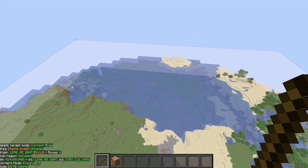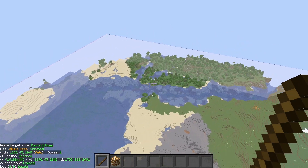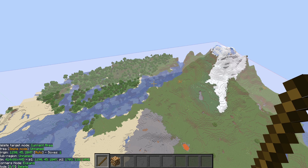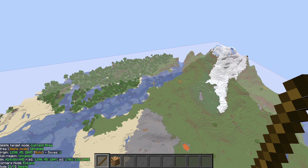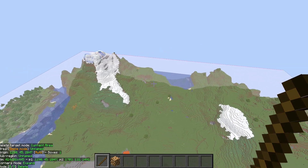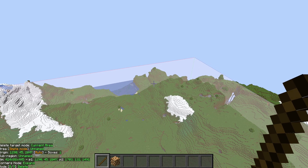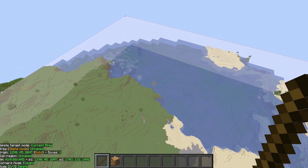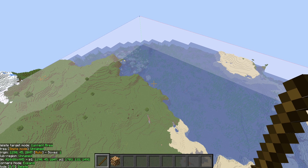Now we can come back to the center where we have everything loaded. This is one of the main reasons I like to use Litematica — when it does the delete, it will do it sub-chunk by sub-chunk, one after the other. So if you're on a lower-end computer or a server that doesn't have super good hardware, this can really take the load off. Because if you do a fill command for an entire perimeter, you can easily crash a server or freeze up your computer.